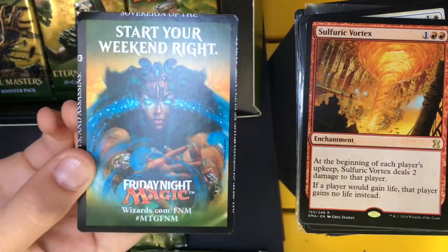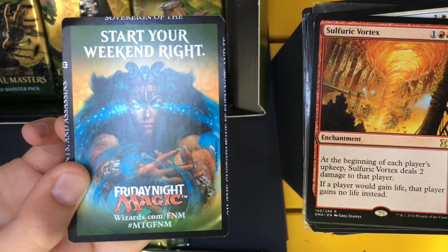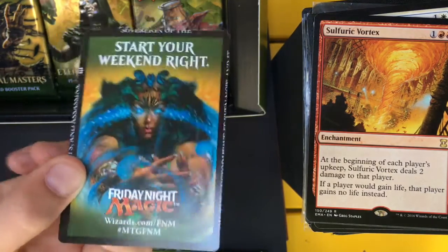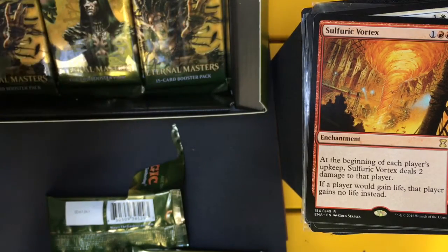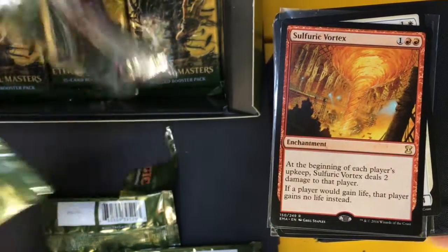These are weird miscut-looking tokens — they're actually the Eternal Masters puzzle on the back of tokens. Check it out. I think we're down to our final six after this one.